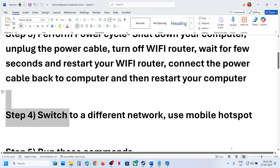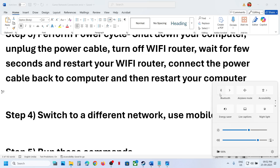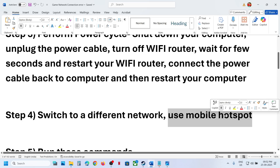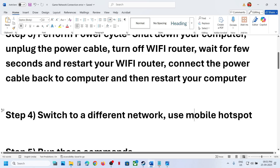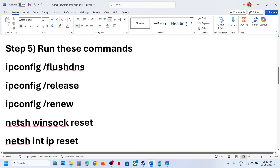The next step is to switch to a different network. If you have another network available, click on your Wi-Fi icon and switch to a different network and check. You can even try a mobile hotspot — turn on the data on your phone, turn on the hotspot, then go to Wi-Fi networks on your computer, connect to your phone's network, and check.